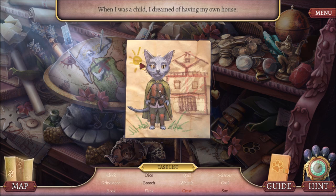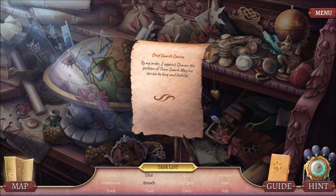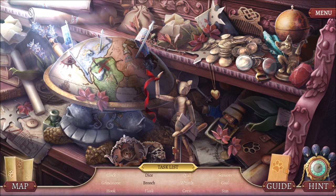Chief guard — I appoint Siobhan as the town guard. Oh, I loved getting that promotion. Let's see. And I'm still looking for dice and a brooch. There was something — was that a dice? It looked like a domino to me.